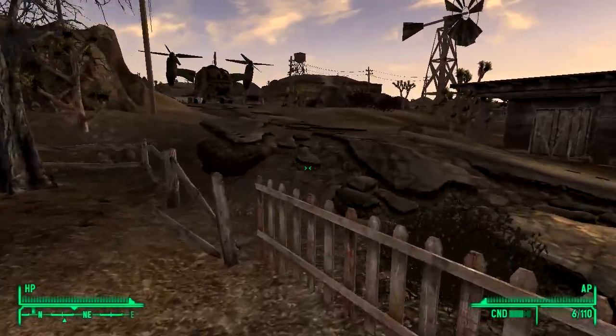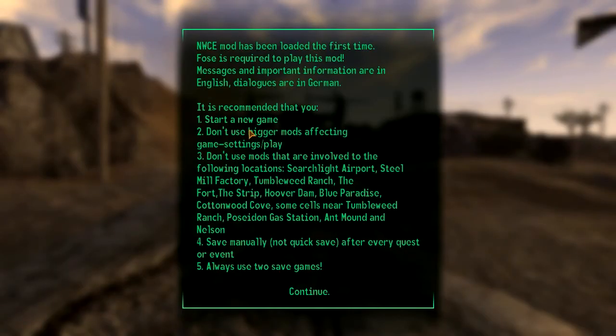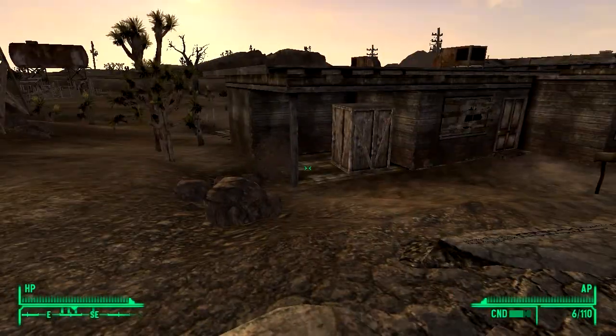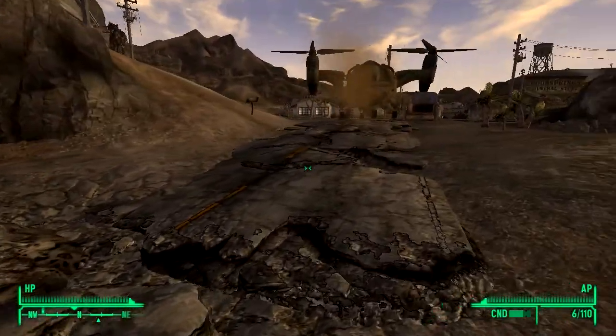I guess I have to go down the road. The NWCE mod has loaded up for the first time. New Vegas Script Extender is required — not FUS — to play this mod. English dialogues are in German, yeah. It is recommended that you start a new game, don't use bigger mods affecting game settings, don't use mods involving certain locations, save manually, always have two saves. You can use weapon mods which are not changing vanilla stuff, smaller mods. You have to have New Vegas Script Extender.